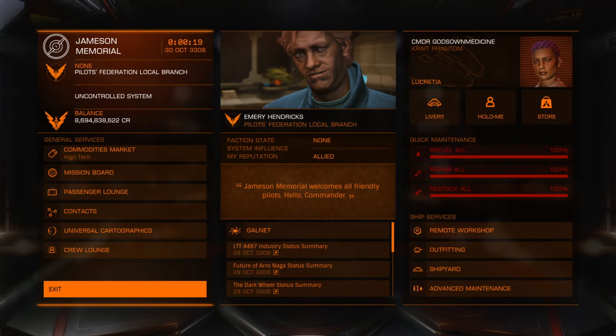There's a separate video on my channel showing getting to Beagle Point. I did it in this Great Phantom with less than 30 light-years jump distance, because I had a different build with a wake scanner that I decided I don't need. So I've taken it off and rejigged the build.